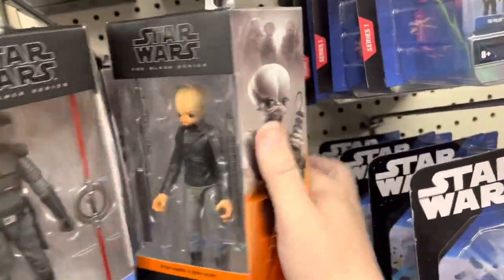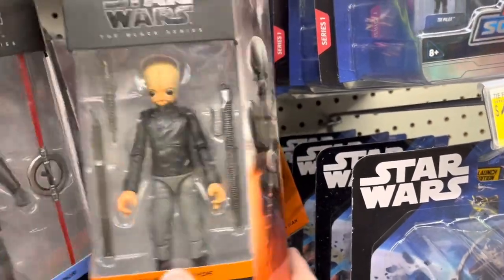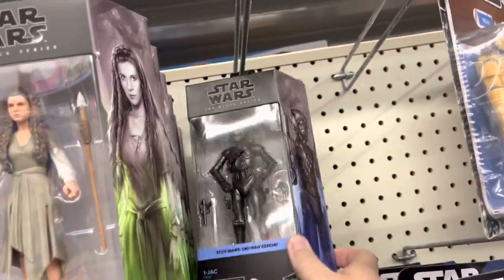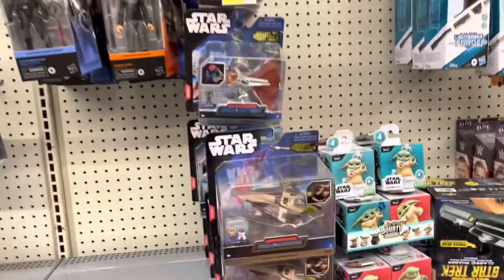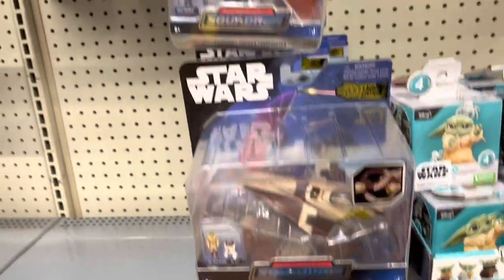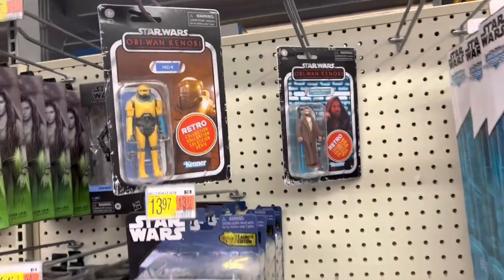Figurin' Dan, got another Figurin' Dan back there. We've got one Jek, which I picked up on clearance last weekend — fifteen bucks, great find. Got some Micro Galaxy. There's Ned B and Obi-Wan Retros. Captain Kirks from classic Star Trek.